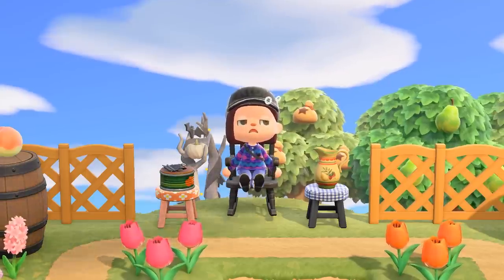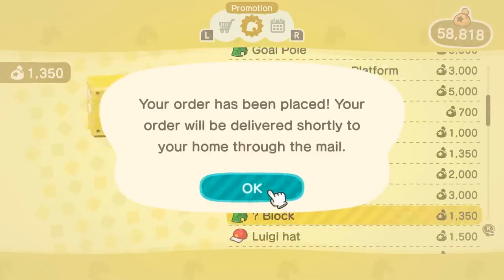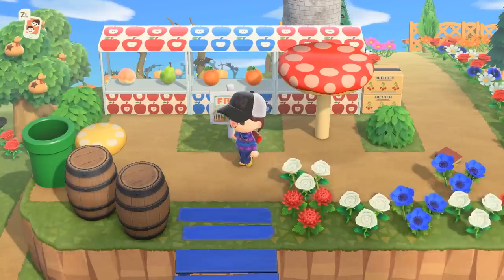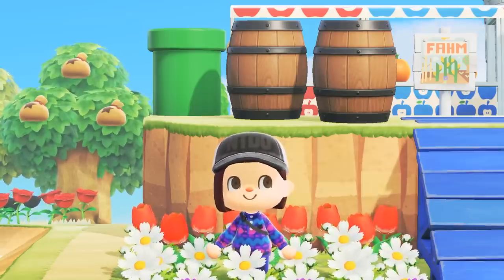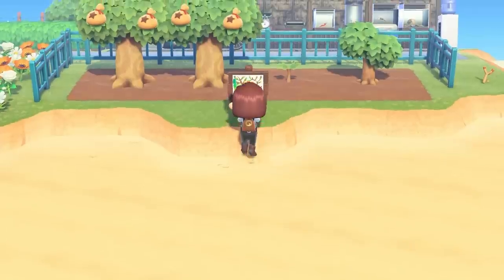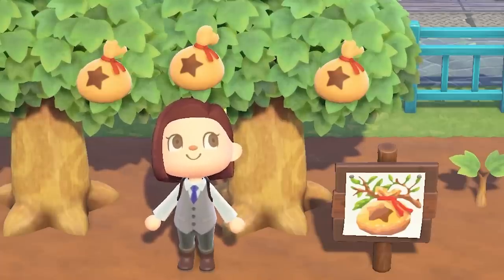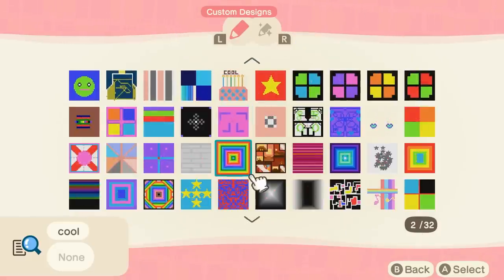Someone even created the question mark item blocks from Mario Kart to add to the in-game Mario items that we've been trying to fit naturally on our island. Many of you have already used up your slots — and to you, I say yes, probably same here soon. My advice? Try not to take designs that only have one use. I started trying to find designs that were versatile and could be used for multiple items like pillows, couches, bed quilts, etc.